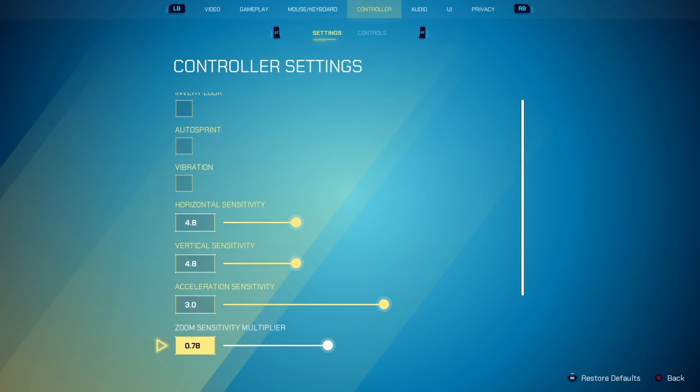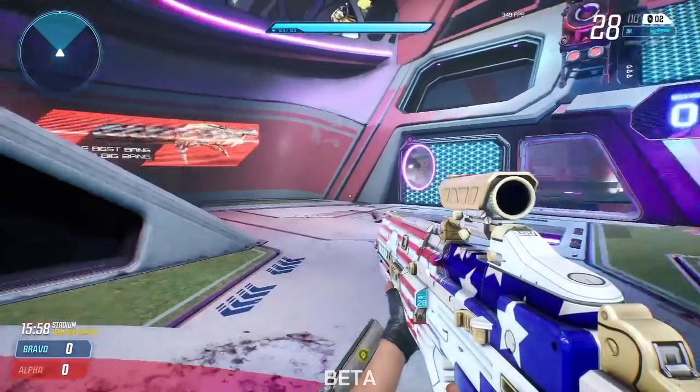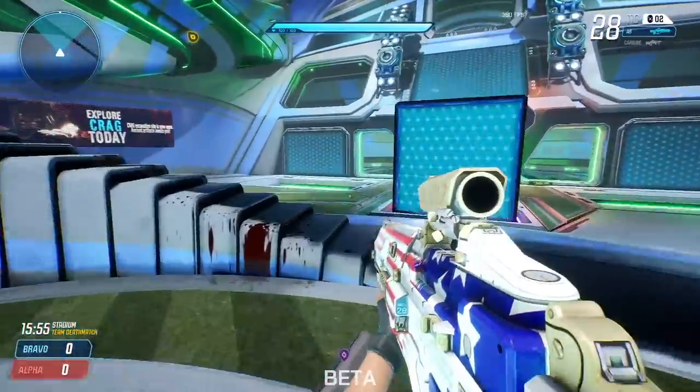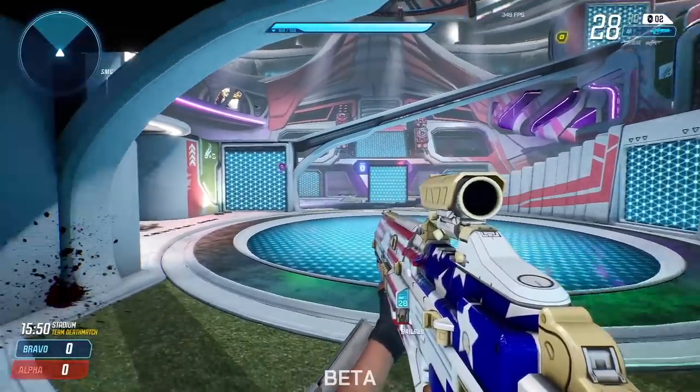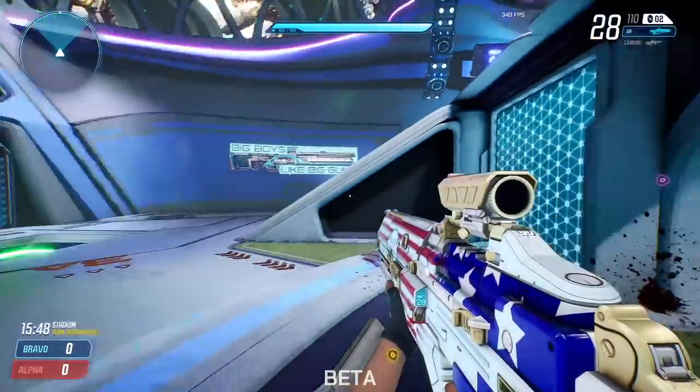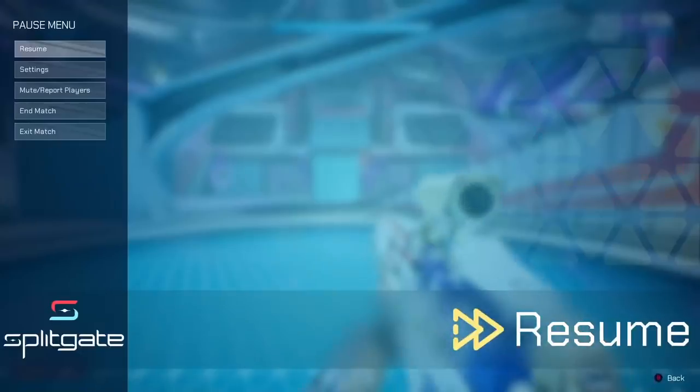Next we have acceleration. All that means is when your stick is all the way pushed to the side — the max input — that is the multiplier for how much faster your sensitivity goes. So if I'm barely pushing my stick I don't have any acceleration, but if I start holding it all the way, you can see that acceleration kick in and it moves quicker. That's all acceleration is.